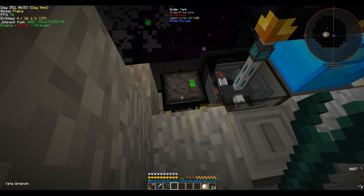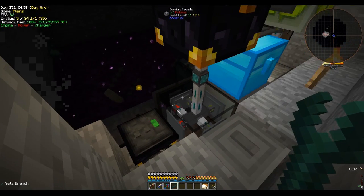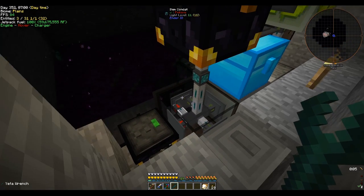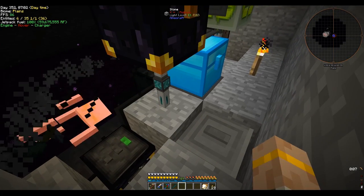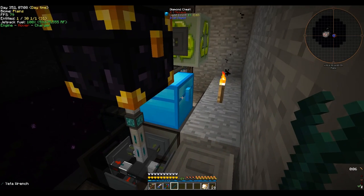The experience gets pulled into the tank, which then goes directly into our ME system. Then we have a couple different branches for different items. First, the loot bags — all of those go into this autonomous activator, which puts them into this chest.